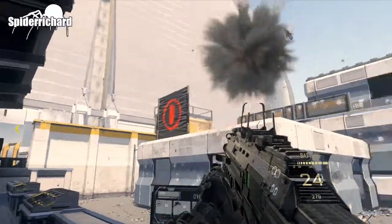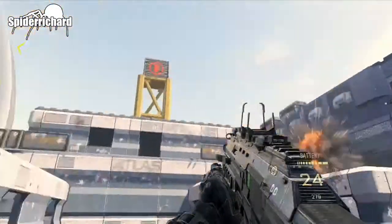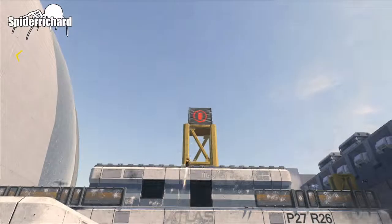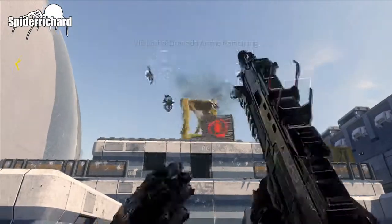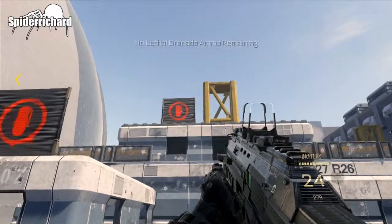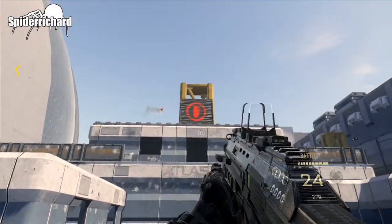If you hover your cursor over the targets, the smart grenades lock onto them and will actually go destroy them, which is very cool. Once you've done it a couple of times, you'll know when the enemies are about to come, and just keep going over and over again. Eventually you'll get it — it's pretty easy once you get used to the setup.